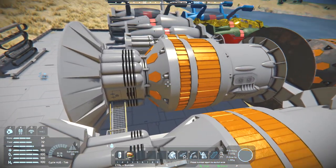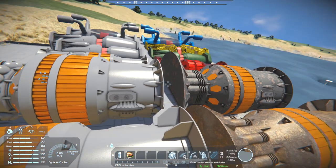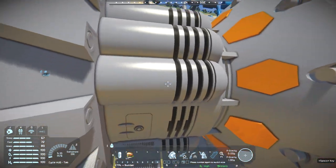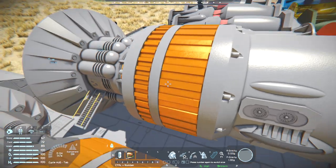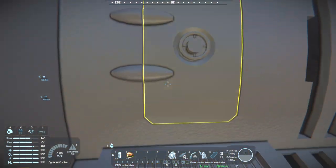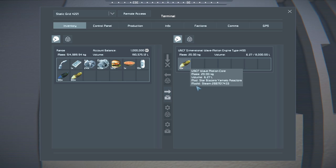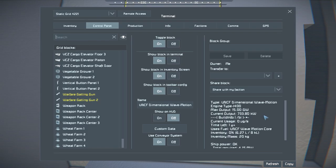How about we head over to the next one? The one that seems bigger - there's not much difference between them. It just seems to have a different base and a few extra bits. Let's take a proper check. These don't have to be sideways; they can be upright, but the doors kind of make them need to be on that side. This one is also the UNCF Dimensional Wave Motion Engine Type 1400, and its output is 15 gigawatts - that is a lot of power!